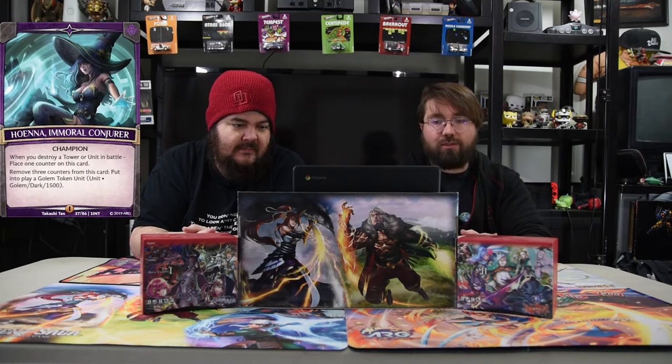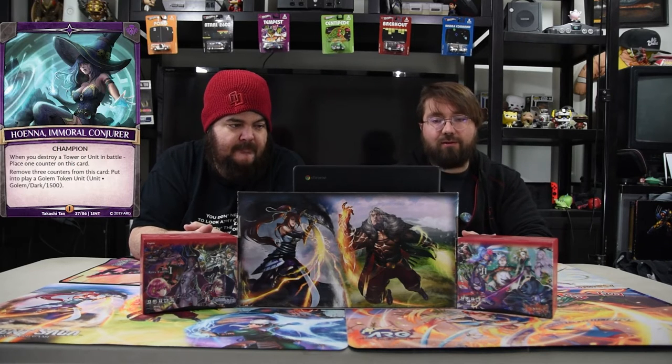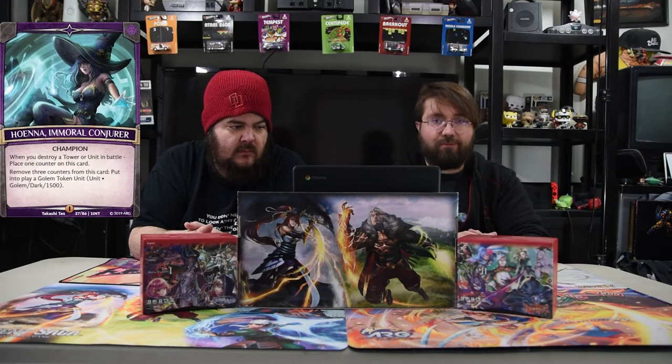For the champion we have Hoena, Immortal Conjurer, because she's just good — she's super strong. When you destroy a tower or unit in battle, place one counter on this card, or move three counters from this card to put in a golem token, which is a 1500 for some weird reason.